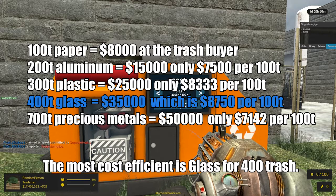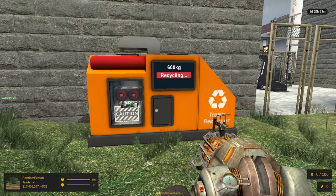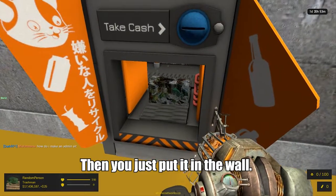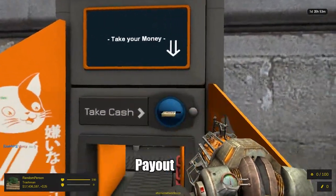The most cost efficient is glass for 400 trash. You can put the trash in your inventory until you get to a trash buyer, then you just put it in the wall, payout, money.